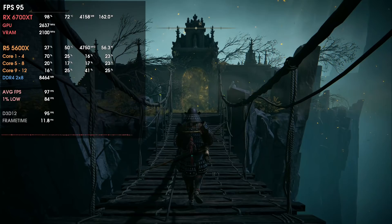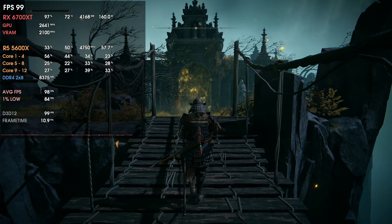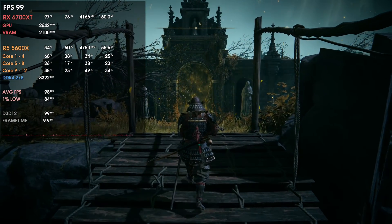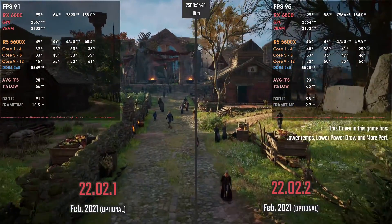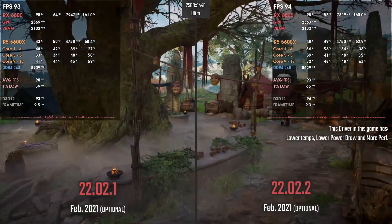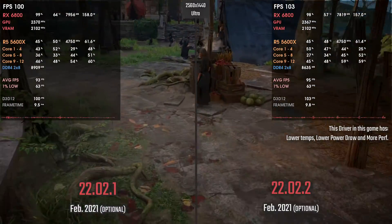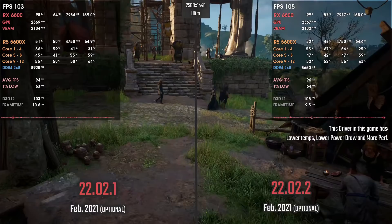The 22.2.3 does not randomly close the software, which is a good sign since 22.2.2 was doing that. In terms of performance, the 6700 XT and 5700 XT are more or less the same in some games but do improve in others. The previous drivers already decreased power draw and temperatures on the 6800, so the 22.2.2 was already good for it, and the 22.2.3 maintains that — both are way better than older drivers.